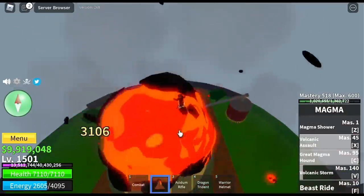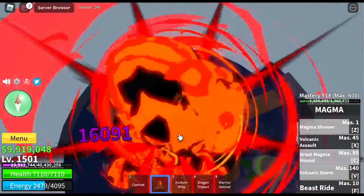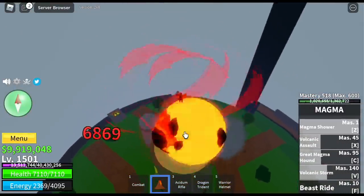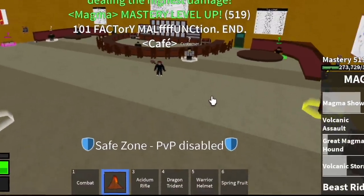Our first factory is almost destroyed. I want you to take note of the damage that the Magma Fruit is inflicting — the damage is incredibly high. I think this factory is almost down. There you go for our first fruit: we got the Spring Fruit.